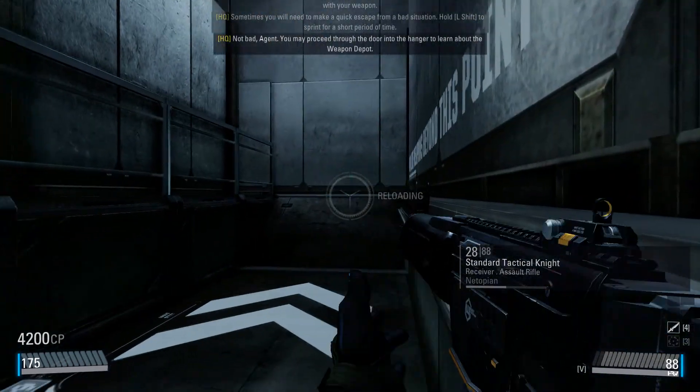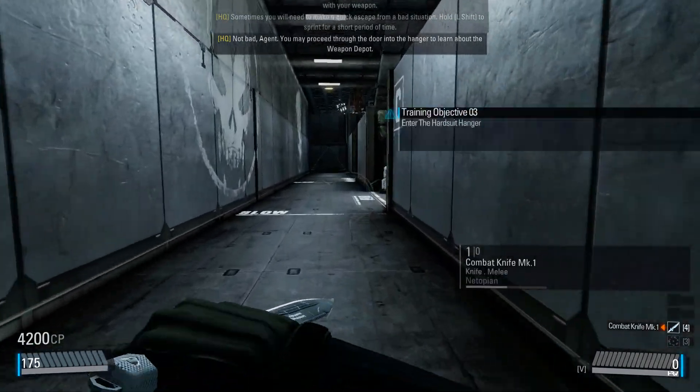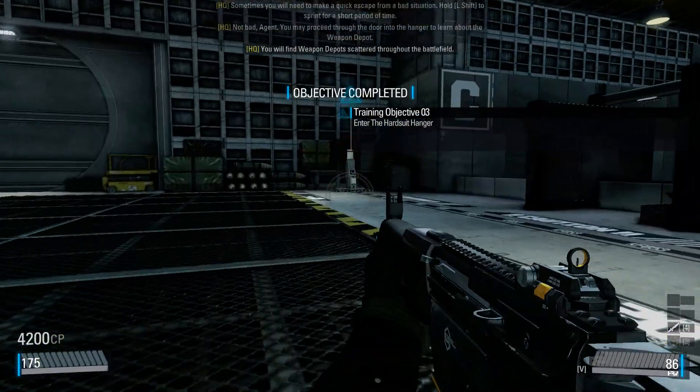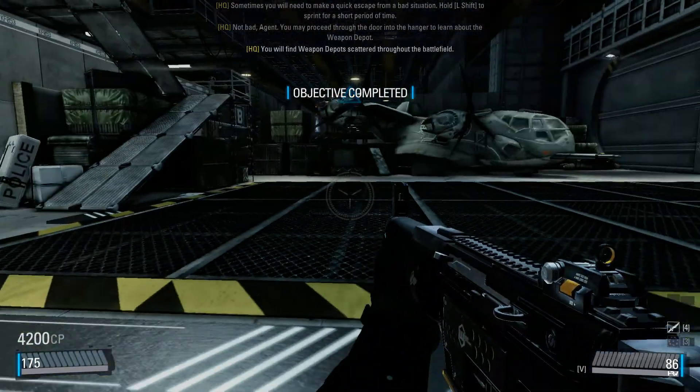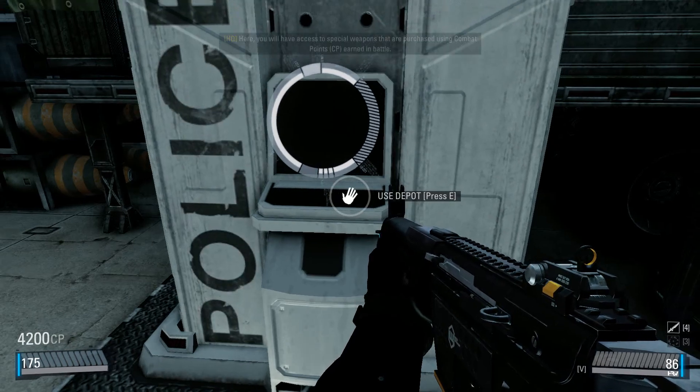Not bad, Agent. You may proceed through the tower into the hangar to learn about the Weapon Depot. You will find Weapon Depots scattered throughout the battlefield. Here, you will have access to special weapons that are purchased using combat points.